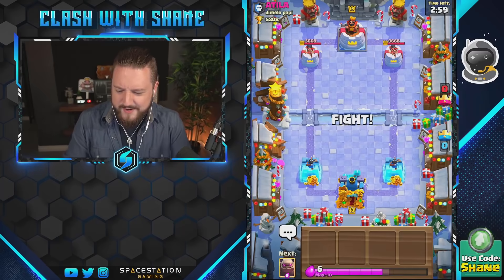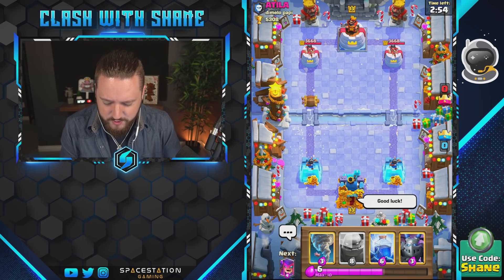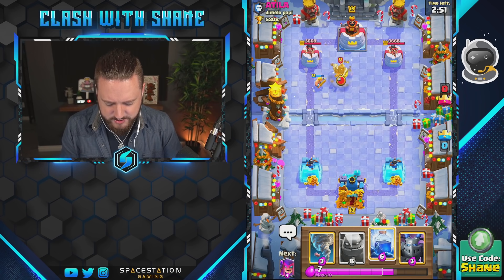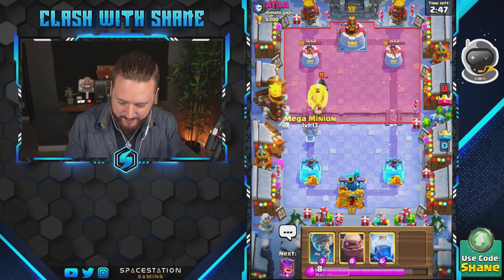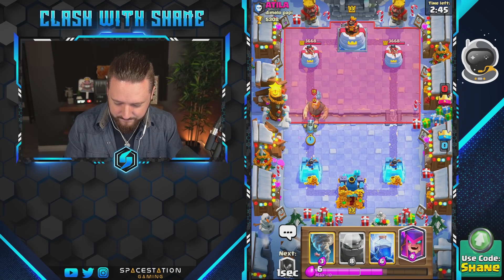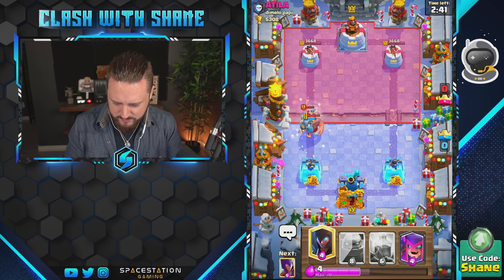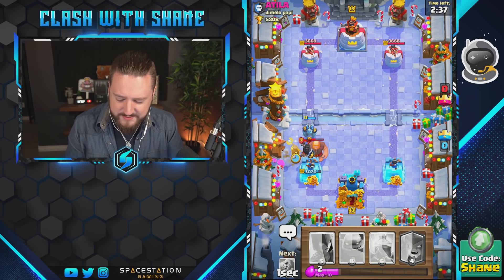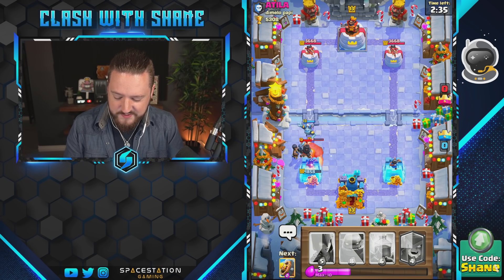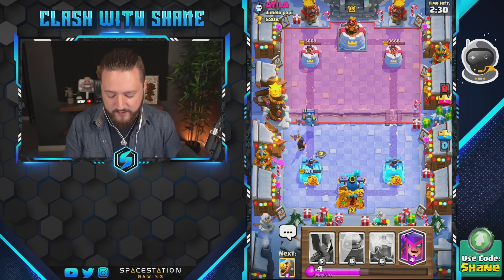Alright guys, jumping in against Mr. Attila — good luck to you my dear friend. We're gonna go barbarian here left lane. He responds with a dark prince, which is rather unfortunate since the barbarian — okay. Natal is back here I guess. Once that dark prince charges we're gonna go night witch here. We can't use the night witch beforehand to soak unfortunately because we need her to survive. That's a lot of tower damage — we didn't have anything ground tanky in hand.